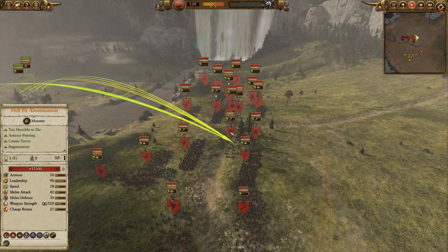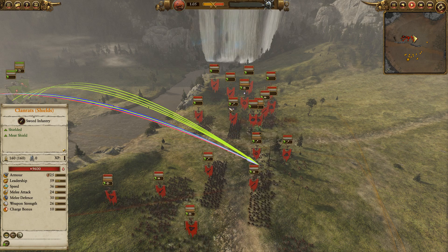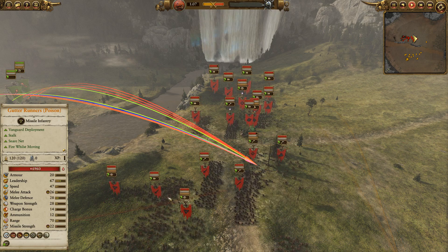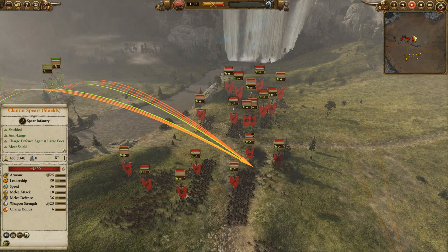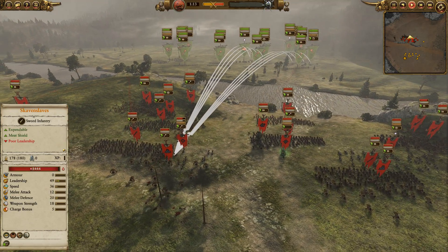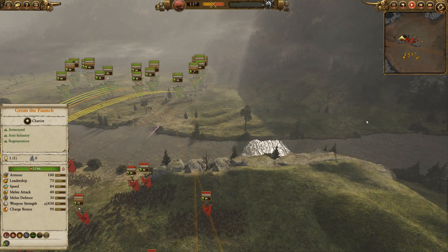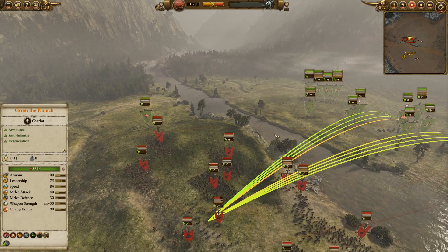Under the command of Ikkit Claw, we've got a Hellpit Abomination, Warplock Jezzails, Natty Bubo's Sharpshooters, a whole bunch of Clan Rats including Clan Vulcan's Tail Slashers, a couple of Rat Ogres, and yeah, lots and lots of chaff — which is what we like to see. This is one of the new maps with a three-lane setup and a wider area towards the far side.